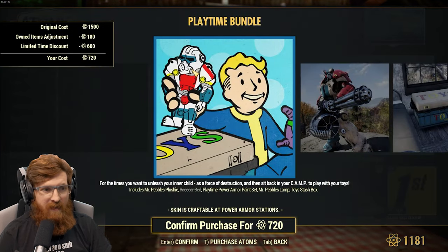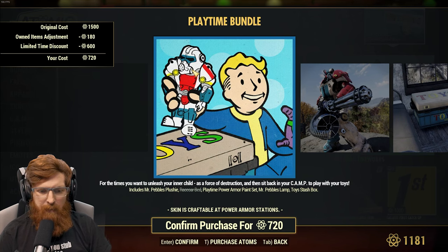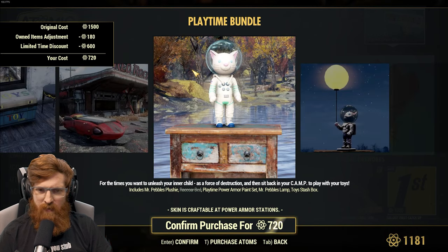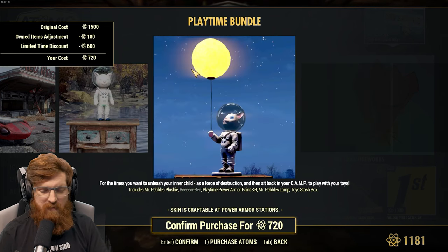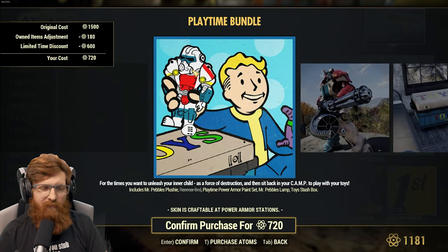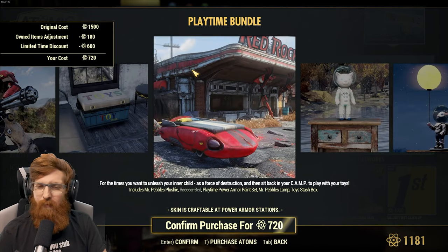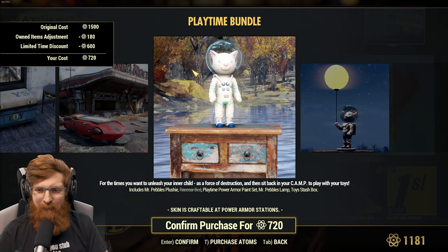The employee time bundle — instead of 1,500 we own 180 atoms worth of it, but you'd get it for 900. The discount is 600 off. You get the pebbles plushie, race car bed — yeah, we've had race car bed since like 2018. Playtime power armor paint set, Mr. Pebbles lamp, and a toy stash box. I do like the Mr. Pebbles — the first cat in space. For 900, maybe. The toy box is definitely cool. I still to this day use the race bed. I slept in a race car bed as a kid, and now as an adult I get to sleep in Fallout 76 with a race car bed.